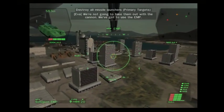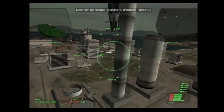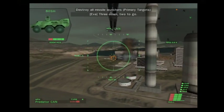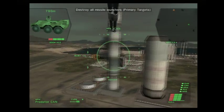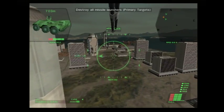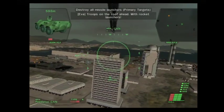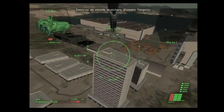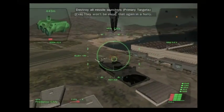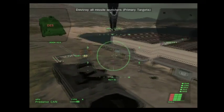We're not going to take them out with the cannon, we've got to use the EMP. Use the EMP for this one, Ace. Three down, two to go. Keep going, Bravo 2. Troops on the roof ahead with rocket launchers — they won't be doing that again in a hurry. Taken out.